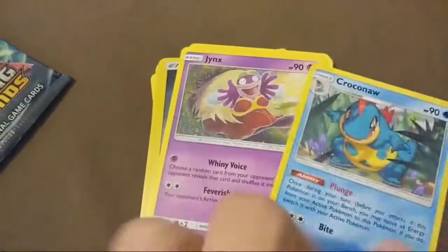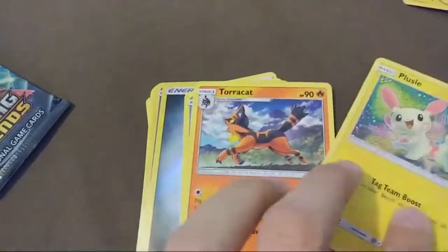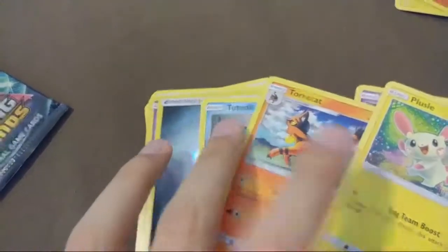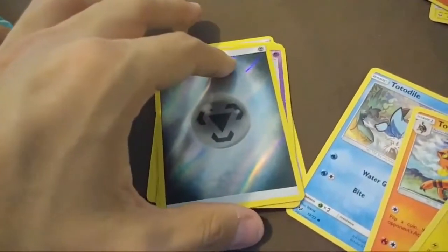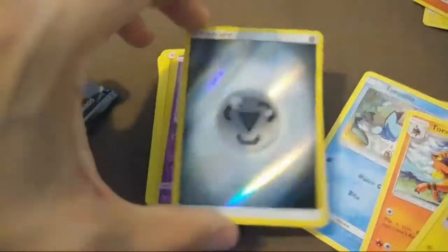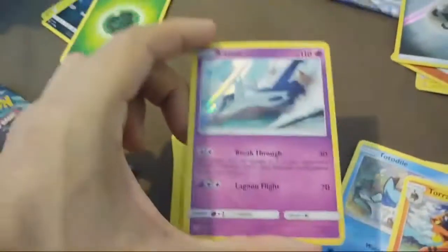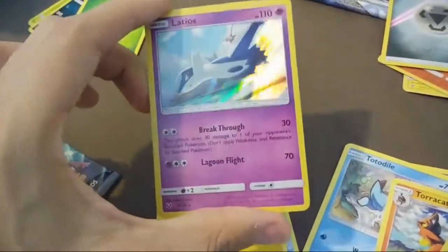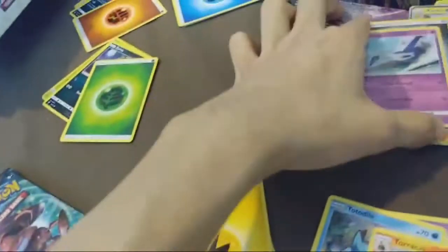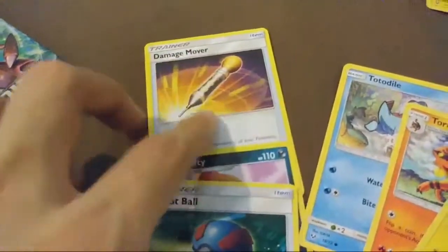Let's go with this last one. We got Croconaut, Jynx, Plusle, Torracat, Tornadus, and a shiny energy. Tell me I got something good. We got a Latios — it's a holo, it's a holo Latios. Not that bad, it's okay. Energy, Great Ball, Scraggy, and a trainer.